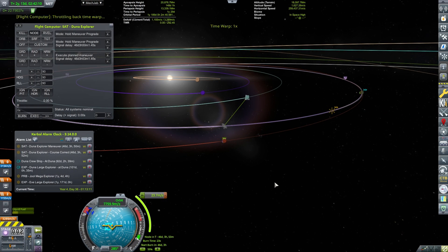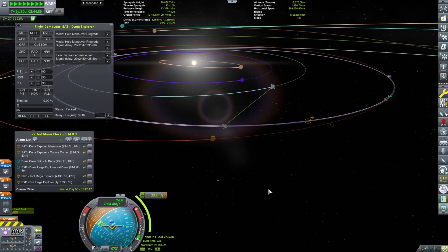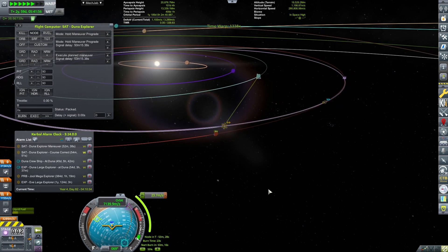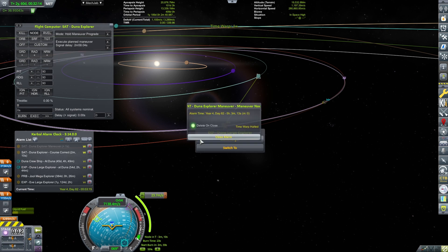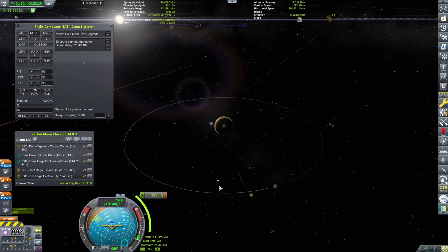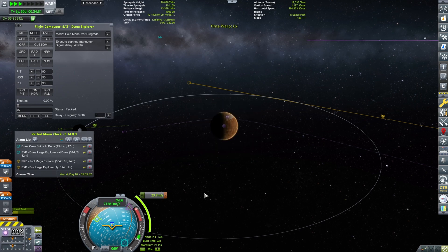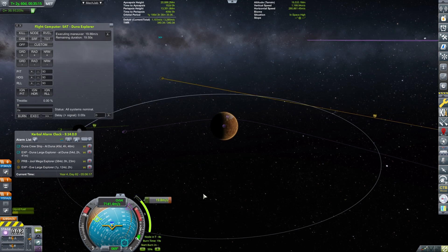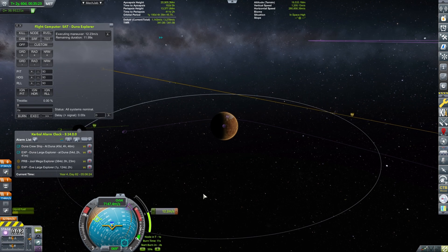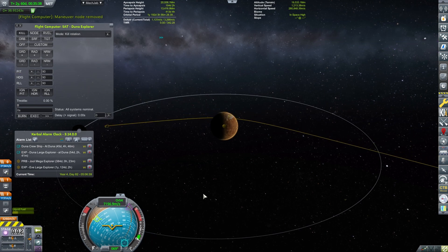The next thing is going to be executing the plane maneuver, which is the maneuver to get aligned with Duna — just be careful here. The burn time will be 23 seconds, because I have significantly reduced the thrust on the main ship just to make sure that we don't overshoot it. Note that this time I'm not burning — the flight computer is. Let's see how well accurate it will be. I think I have set it to be sensitive enough so that we can get a very nice encounter.